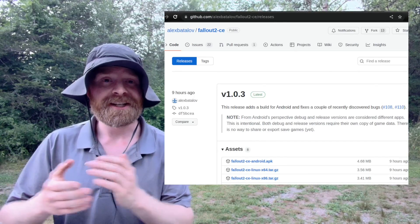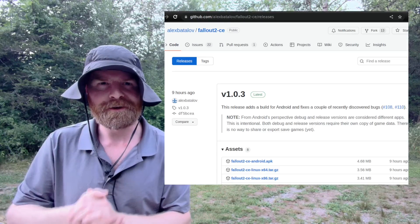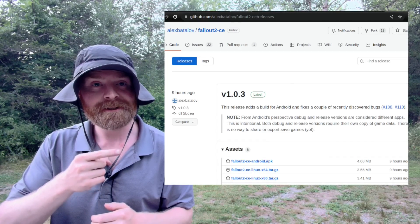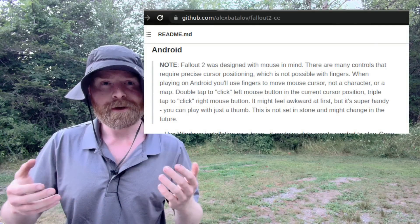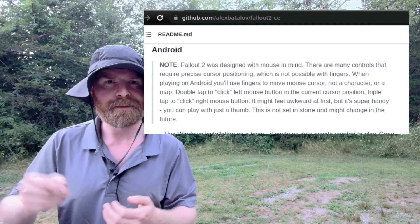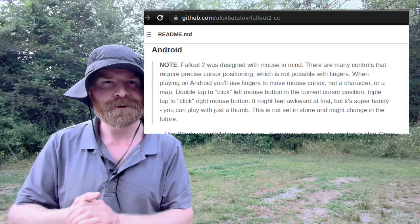Last up, I may or may not have saved the best piece of news. Fallout 2 has been ported to Android as an APK file, and yes, it is free. Admittedly, at this point in time I haven't had a chance to test this one out yet, but if you are interested, I'll leave a link to the GitHub in the description below. At the time of filming it's version 1.0.3 and the APK is right on that page. It is worth pointing out that Fallout 2 was designed with mouse and keyboard in mind, so if you are trying to left-click, you have to double-tap on the screen, and to right-click you have to triple-tap. I'll leave a link to the readme in the description below.